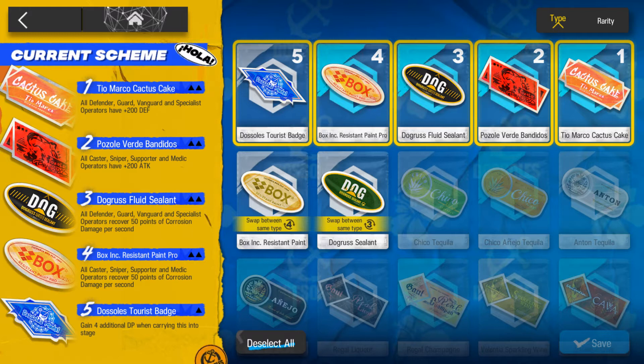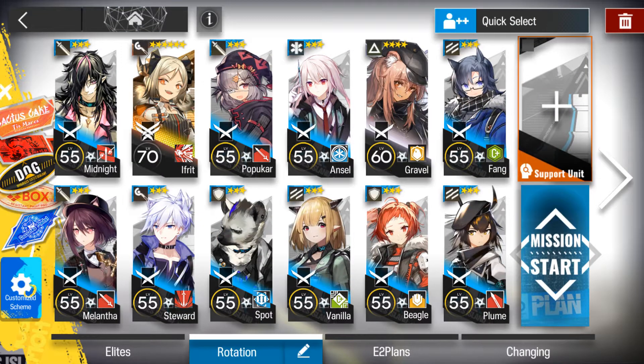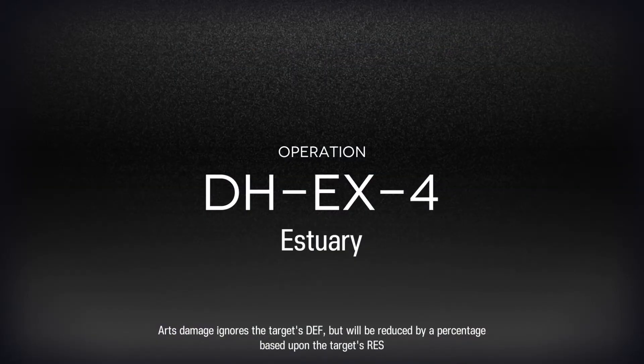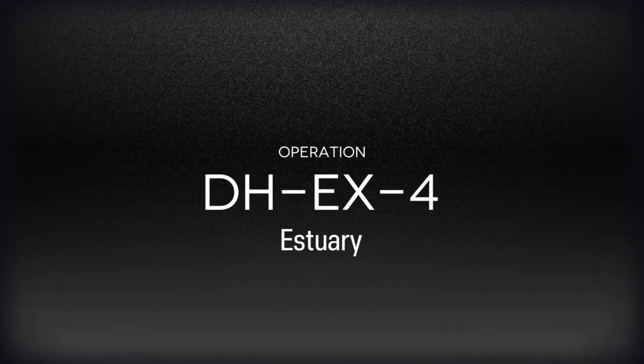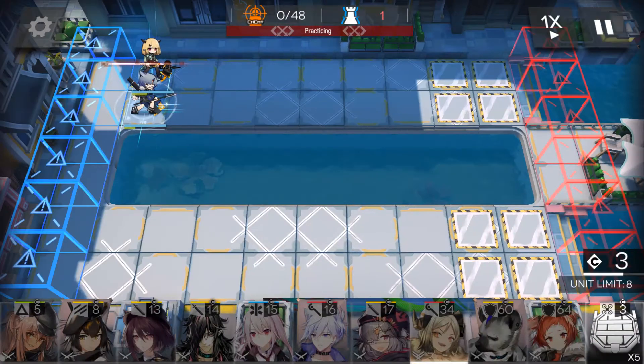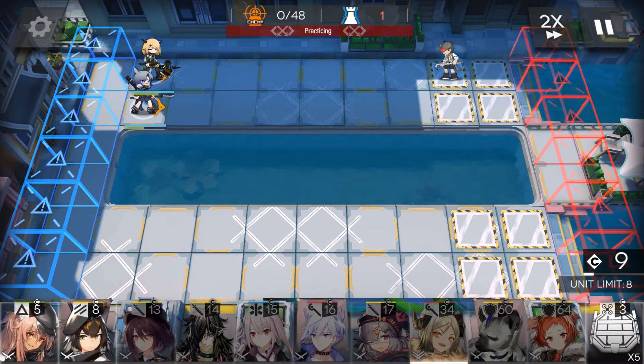And we'll get the corrosion recovery for every class. So basically we take the fluid sealant as well as the resistant paint pro, as well as the 4 additional DP at the start of the map so that we can get that quick start. It's the same core as the original clear with Ifrit S2 as the main core 6-star, but the execution is going to be slightly different from the regular one because of the cost — precisely because of the cost of the defender. However, we're still going to use the same defender if we can help it.